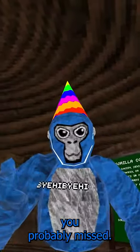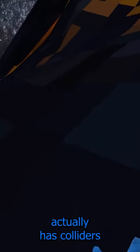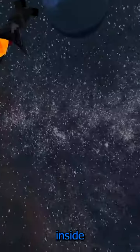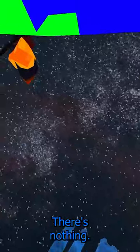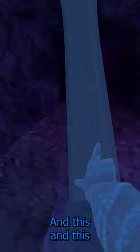Six squirrel tech secrets you probably missed. Number one: the volcano up here actually has colliders and a hit sound. Inside of the volcano there's nothing. Number two: the water in caves is actually flowing upward, and this looks really trippy.